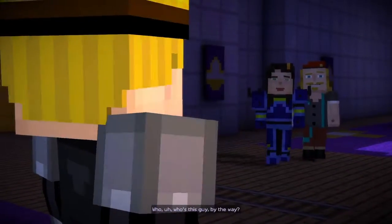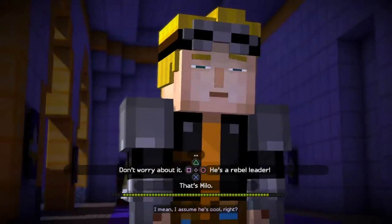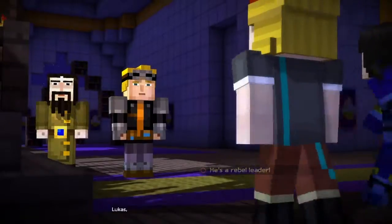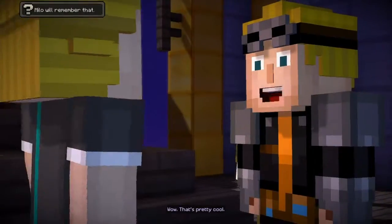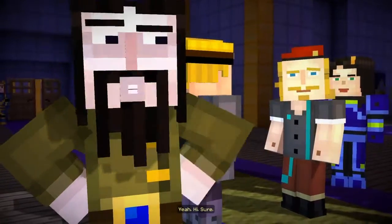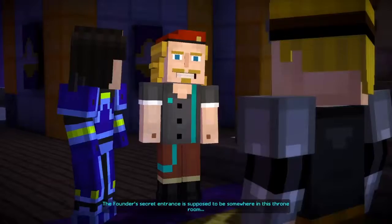Who's this guy by the way? I assume he's cool, right? Yeah, he's kind of cool — he's cool. Don't worry, Lucas, Ivor — this is Milo. He's the leader of an underground rebellion. Wow, that's pretty cool. Right, a pleasure. I mean, look at his beret. So much sass.